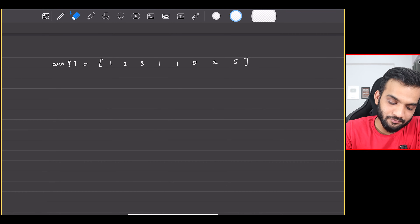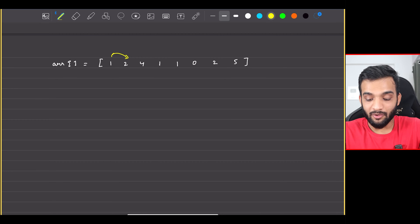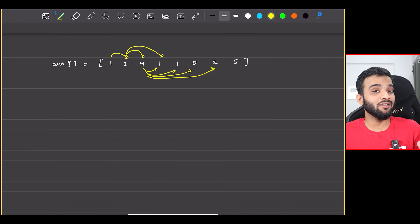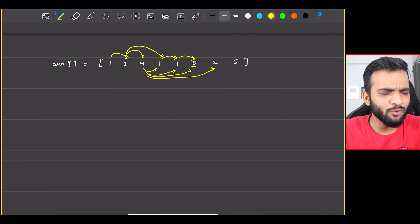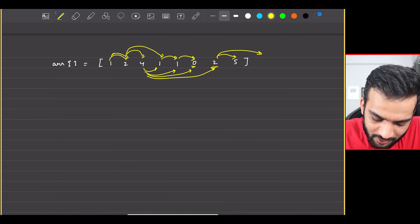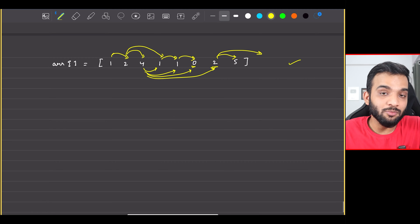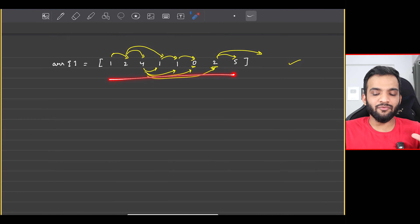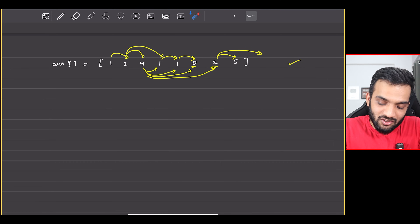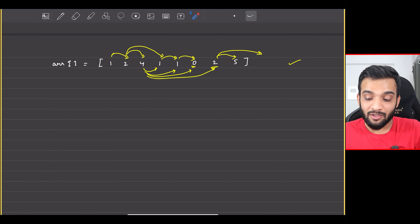Let's change the three to four and try again. From here I can go here; from two I can go here or here; from four I can go here, here, here, and here. From one I can go here; from zero I don't need to go anywhere. I can actually reach the end. Also notice: if the array has no zeros, we'll always be able to reach the end — there's nothing stopping us.